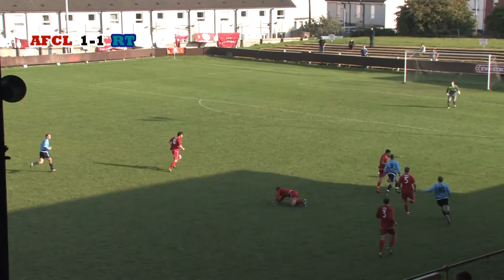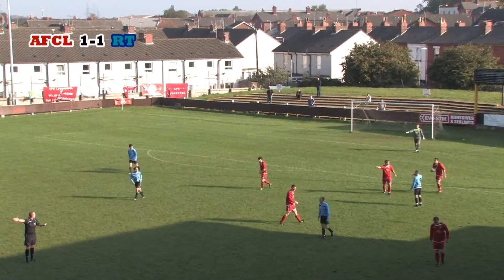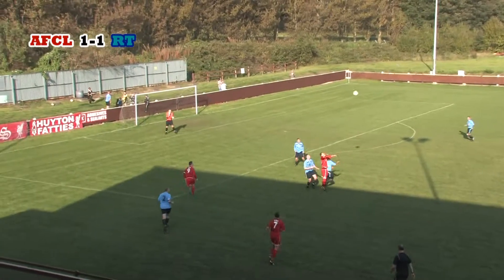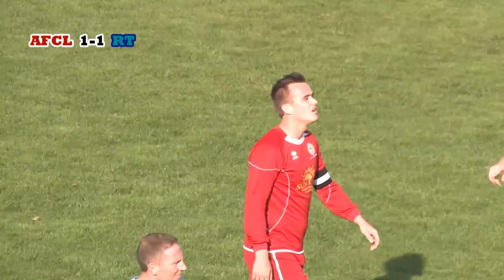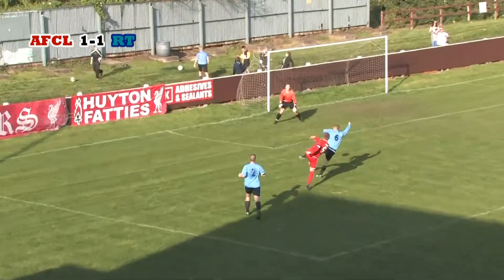McShane tries to pick out Wynn, but O'Driscoll sticks out a leg, and then Wynn fouls Cy Hogan. Baker delivers the free kick long, and it's come all the way through to Stephen Jones, and on the half volley, he fires it past the far post. Jones knows what a good opportunity that was to give the Reds the lead going into the break.